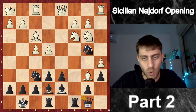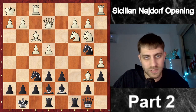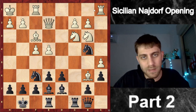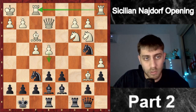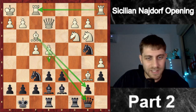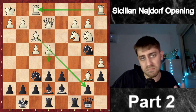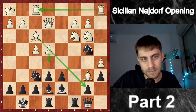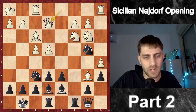He played Bb6, we played Qb8, and now Qe2 — also very logical moves by my opponent. He wants to control the rooks, maybe threaten e5, because the bishop will open. So Qe2 makes a lot of sense. Now I played an important move, and I really recommend you stop the video and think by yourself: what is the best move for black to avoid white's threats and improve our position?